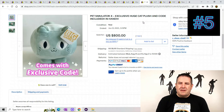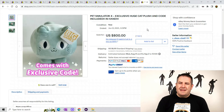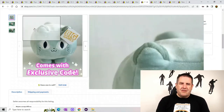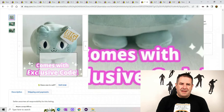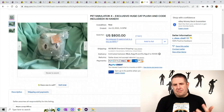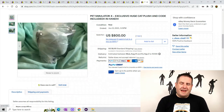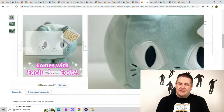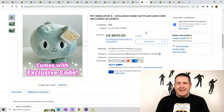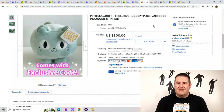Pet Simulator X — never heard of this, it's brand new to me. This is a huge cat plush with a code included. It supposedly just came out a few months ago, like in June or something. Keep your eye out for these square little kitty cats — they're wanted. This guy alone sold for $800. They're crazy.